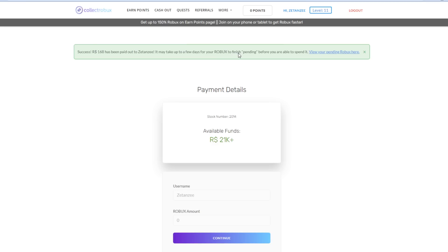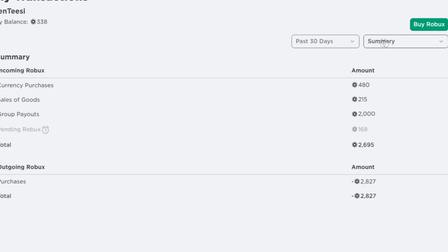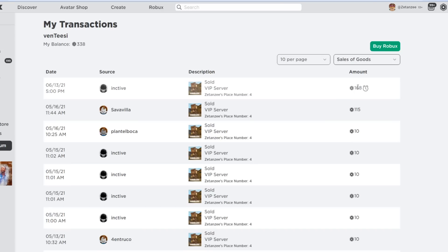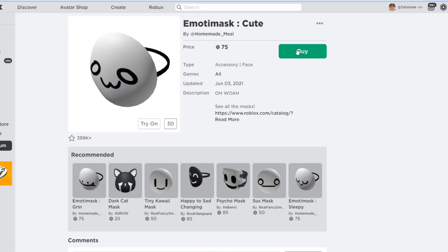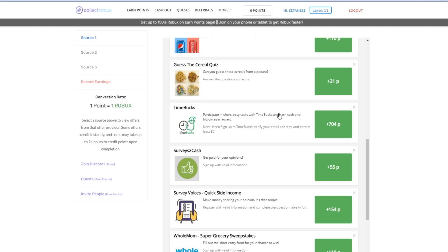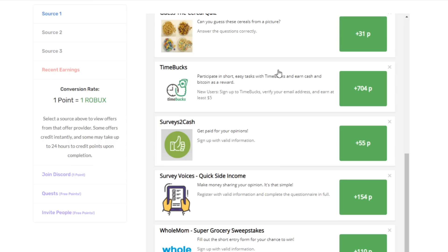It will take a few days for the Robux to finish pending in your account before you can spend it. You can track it by pressing the blue button to go to the transactions page, where you can see 168 Robux pending under sales of goods. After a few days this Robux will be added to your Roblox balance. While it's pending you can continue to earn and cash out more Robux — cashing out more will not impact your previous cash out.